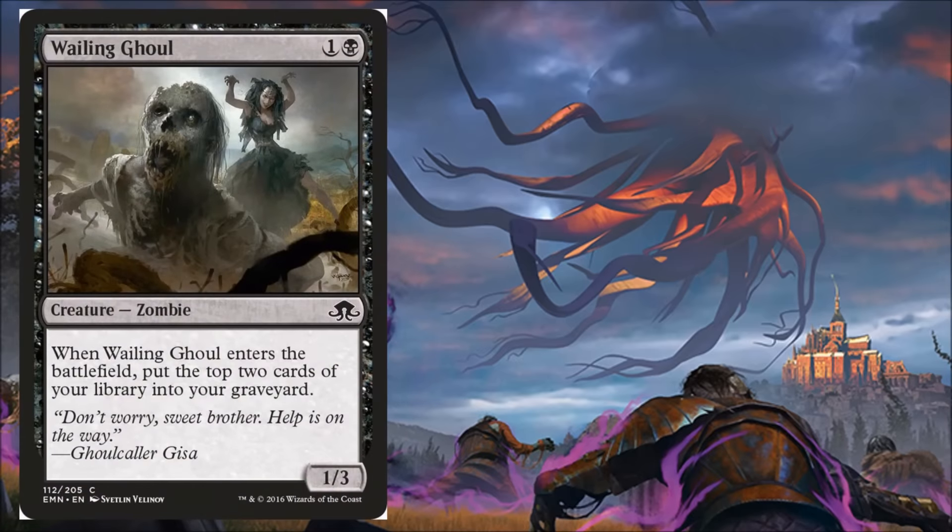Next we have Wailing Ghoul: one black and a generic, a 1/3 zombie. When this enters the battlefield, put the top two cards of your library into your graveyard. It's basically a Limited card — you're still getting a 1/3 for two, which is just fine, especially if you're trying to be a bit more controlling. It's a zombie, so hopefully we'll see more zombie-matters cards spoiled. And if you're trying to get to delirium, this will be just fine for you.